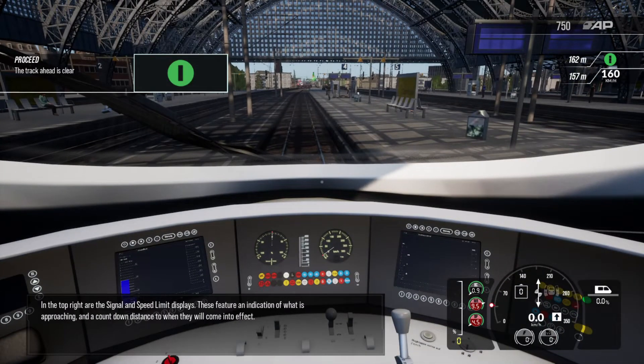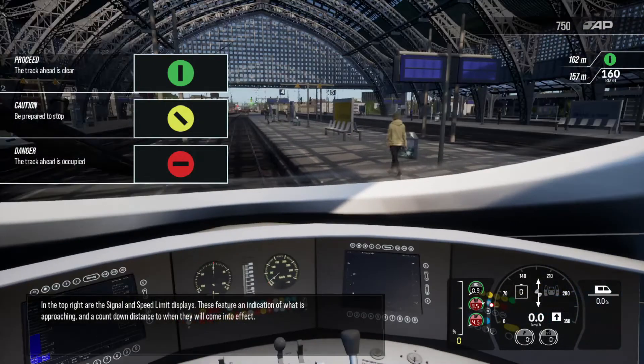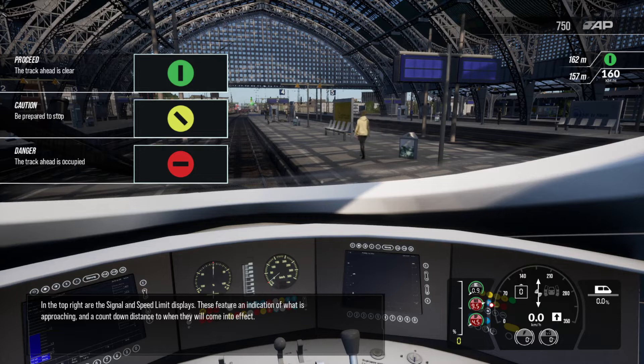In the top right there are the signal and speed limit displays. These feature an indication of what is approaching and a countdown distance to when they will come into effect.